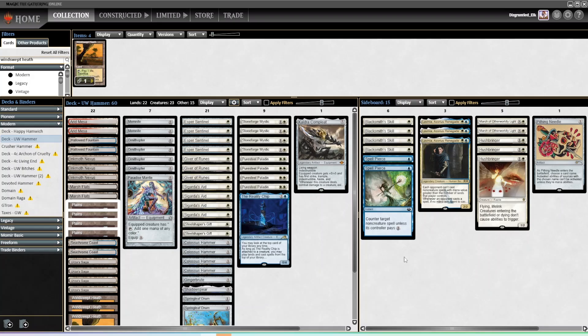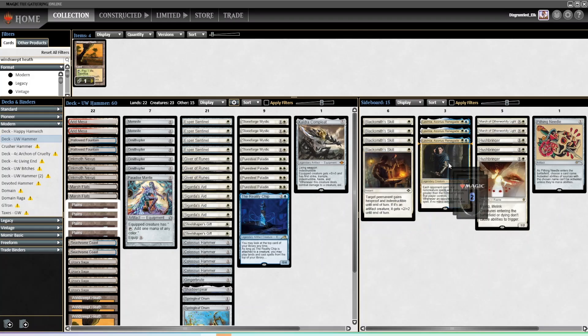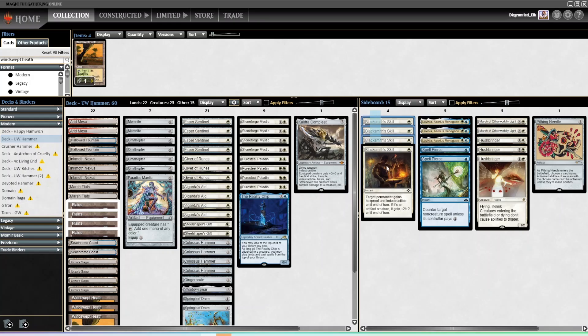I cut the Relic for a couple of reasons. The only graveyard deck currently that I'd bring in Relic very actively against is Living End. And oftentimes, Living End can just beat the Relic — if you play it super early they can blow it up and go off, and if you wait to play it, its tapping ability doesn't do anything. Generally against them, Lavinia, Spell Pierce, and things like that are going to do the trick.